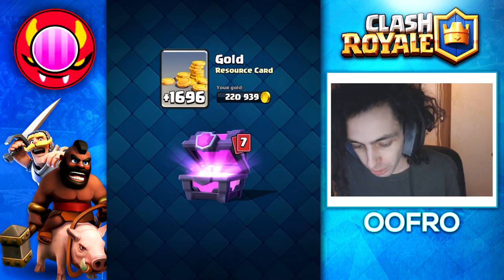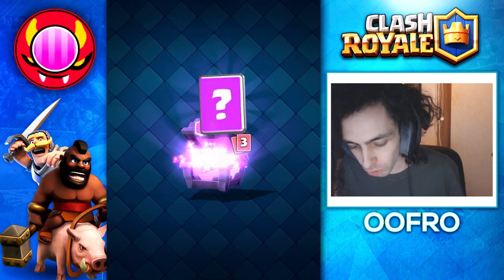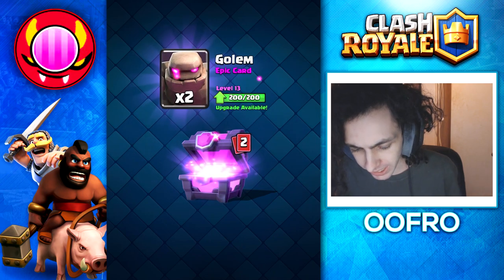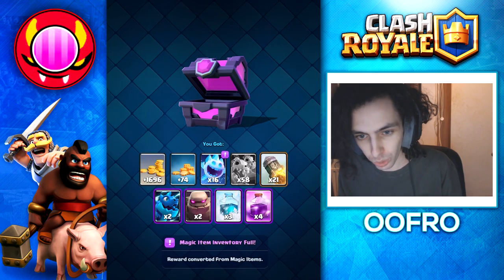Onto our magical chest. Common wild cards turn into ice spirits, we then get skeleton dragons, some rockets, some electro dragons, golems, freeze spells and rage spells. Honestly an awful chest.